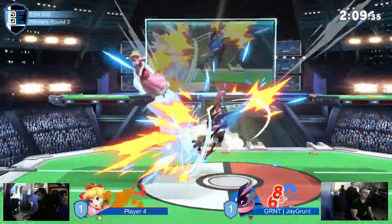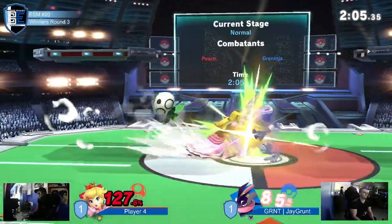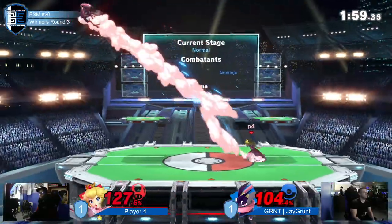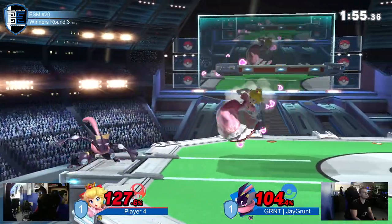Now things are getting really dicey. Once again the shield is very small — and recognizing that, once the shield gets small. What a parry! That's massive. 93% on Jcrunt, he's trapped at the ledge. This could be the death of him. Great job catching the roll — Player Four suddenly in the lead, and it is crazy.